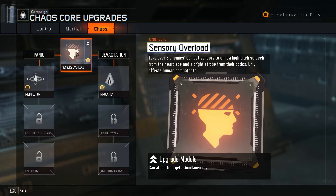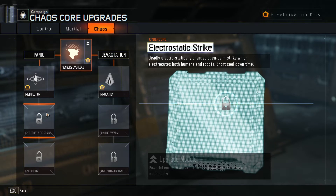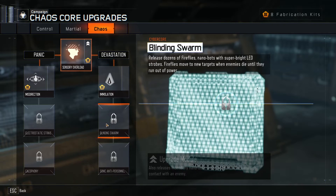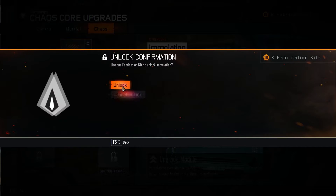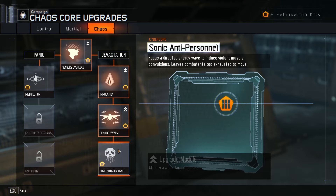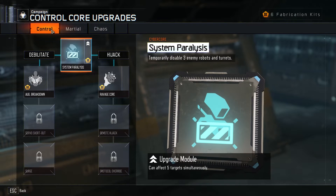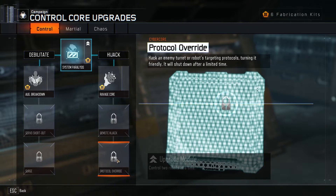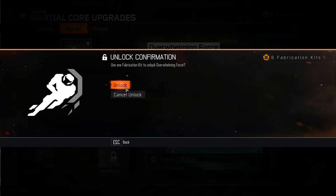And then chaos - take over three enemy combat sensors and make a high-pitched screech, only affects humans. Detonate - oh, this is pretty, I like this skill. Bots find that they run out of power - this is really powerful. Release dozens of fireflies - this is also really powerful. Muscle convulsion - too exhausted to move, yeah this one isn't that powerful. Turning it friendly - this could be pretty good, control two robots at a time.